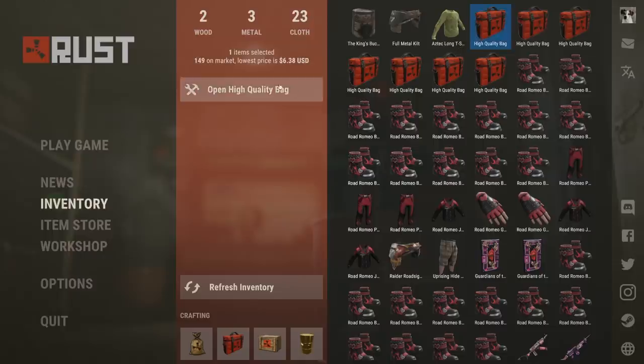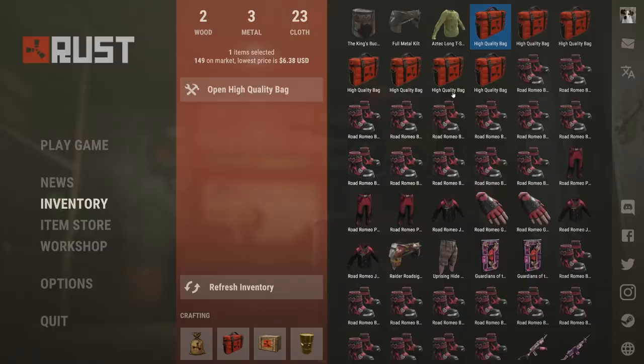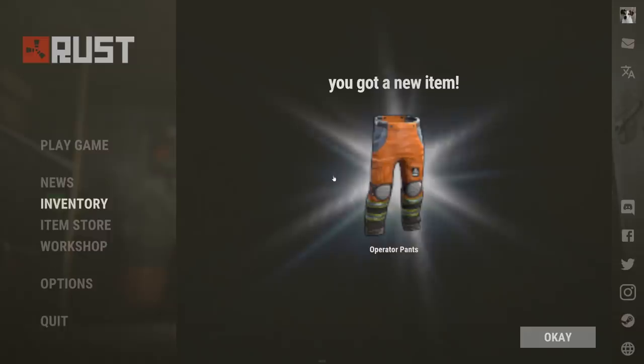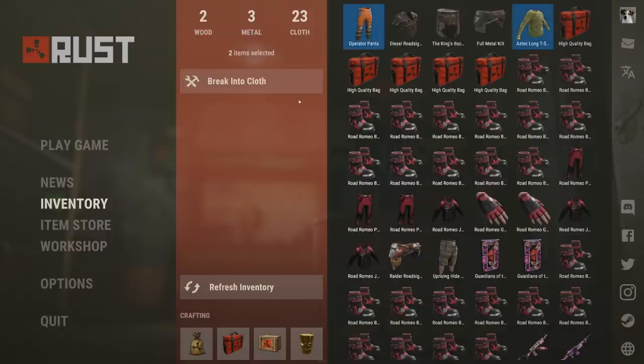Let's jump into the fourth high quality bag. Diesel road sign vest — that looks cool but is it worth it? Not really — $1.95, so not worth it again. Next one: Operator pants. I already have that one. We definitely did not make profit — one USD.